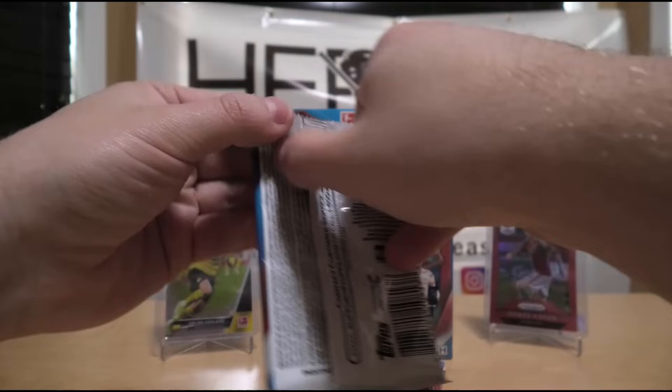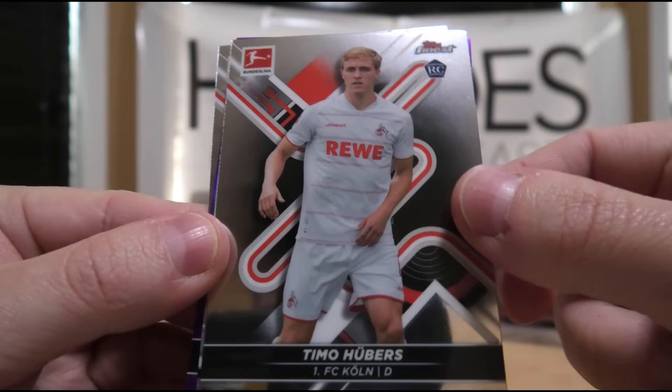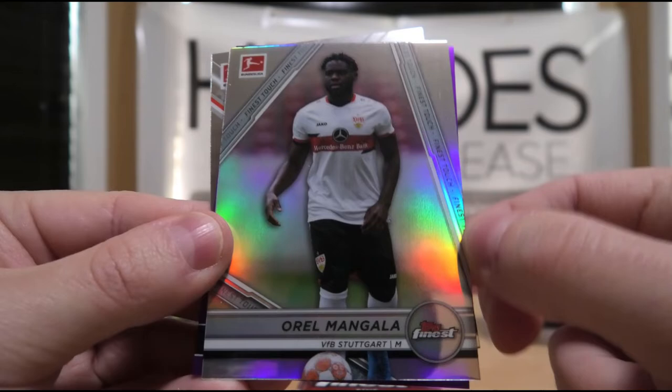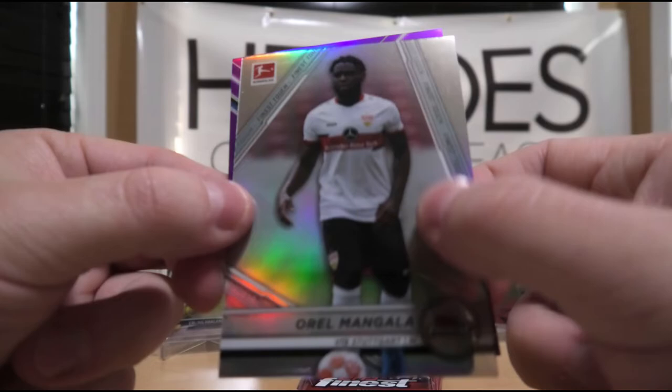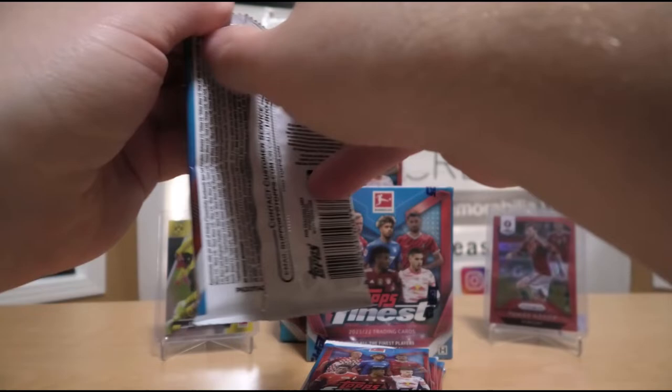Let's start with the first pack. We have Angelo Stiller, rookie. Timo Hubers, rookie. We have Aurel Manjala refractor. Robin Zentner. And something purple behind that — Fabian Kloss, numbered 223 of 250.